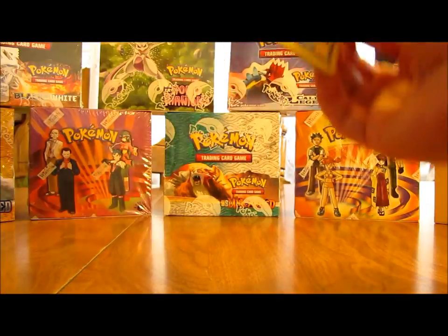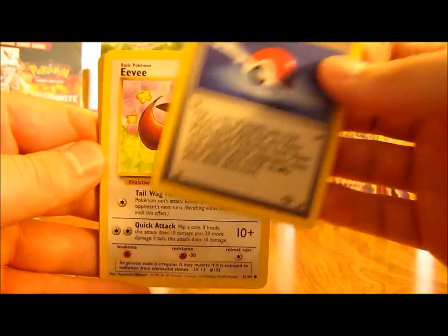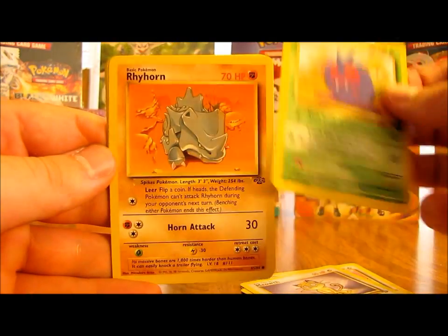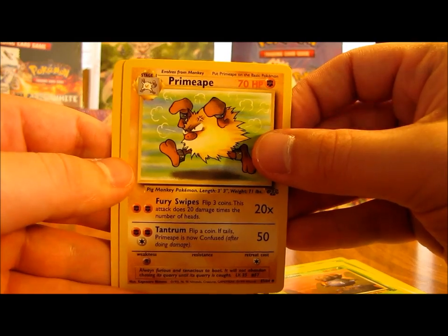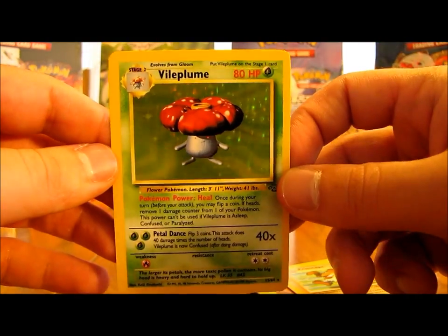Next pack here. We have Pokeball, Eevee, Exeggcute, Cubone, Meowth, Venonat, Rhyhorn, Dodrio, Gloom, Primeape, and here's the rare - a nice Vileplume holographic card! Nice holographic there.